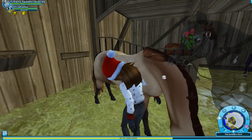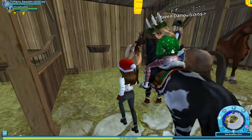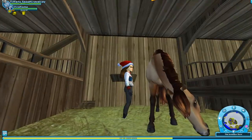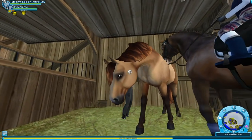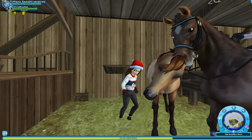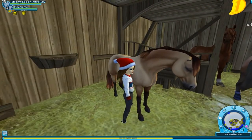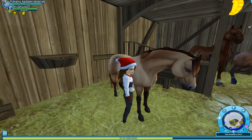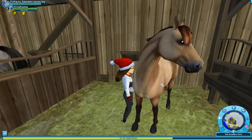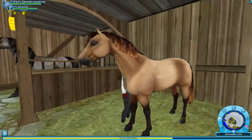I can't decide which one I want to get — it's either this one or the one in Fort Pinta. I love their animations. I do have a lot of black and white horses, so maybe I should get this brown one. So adorable! We should probably head to Fort Pinta and check out the last one.